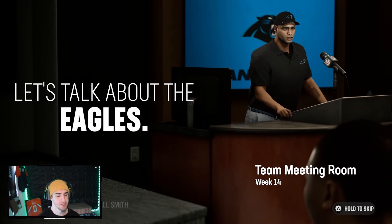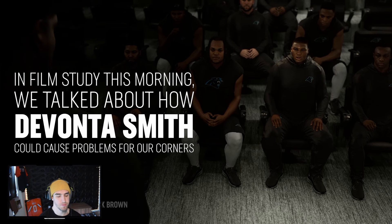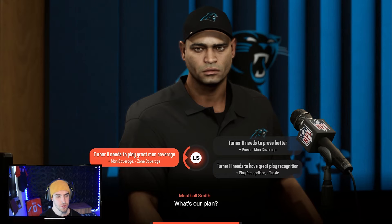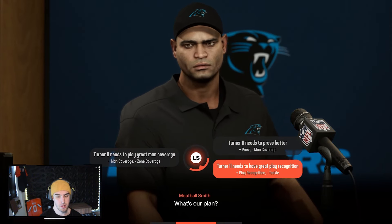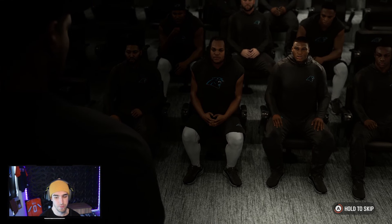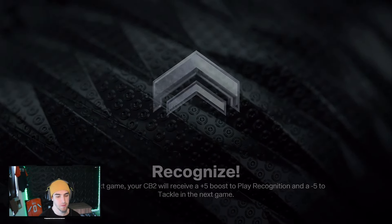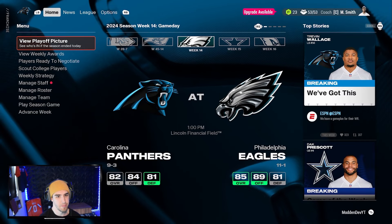Let's jump into a storyline with the defensive coordinator. In the team meeting room, let's talk about the Eagles. We talked about how Devante Smith could cause problems for our corners. It's a plan to deal with that — Turner second needs to play great man coverage and have great play recognition. I'll go with that because we don't run a lot of man regardless. He'll get cooked if we do. So the next game CV2 has plus five play recognition but minus five tackle. That's fine. Hopefully he can jump and pick off the football.